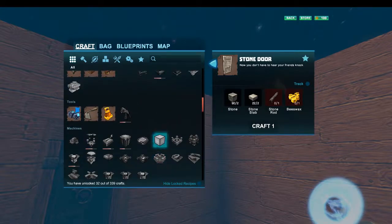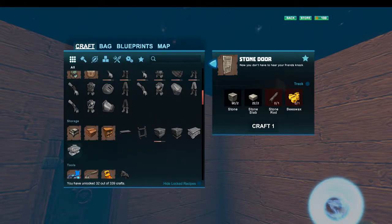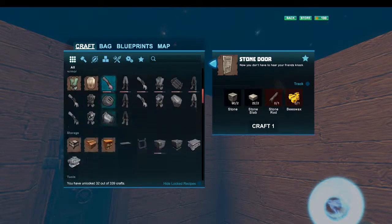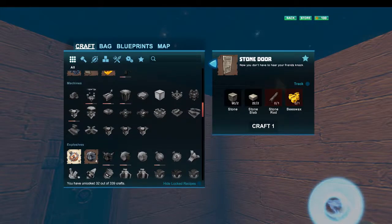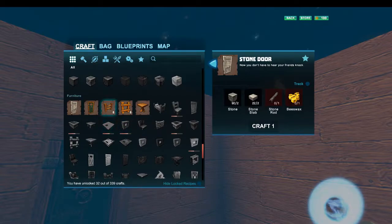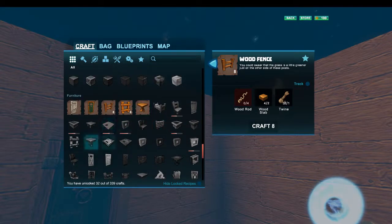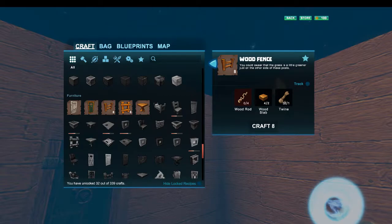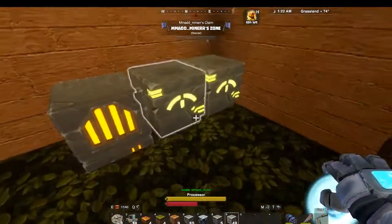For learning stone door, I think we go up here. I thought we learned something else if we learn stone door. What does it take to learn the stone fence? Stone fence needs stone, stone ladder - so we need to craft one of each to get the stone ladder. If we craft this, we need wooden rod - let's make some wooden rod.